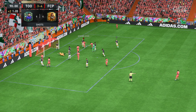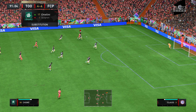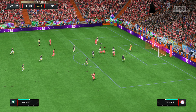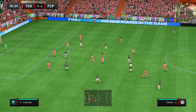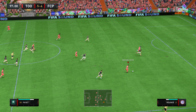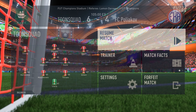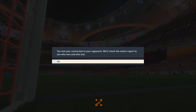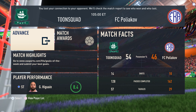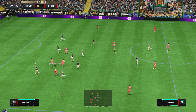Moreno gets one more opportunity but gets blocked — great defending from Koundé. We get a corner kick: Chong with a great header makes it 4-4, and it's a perfect corner from Moreno onto the head of Chong. Chong loses the ball but the ball falls to Higuaín who makes it 5-4. My opponent tries to attack — great defending from Mascherano — and we go on the counter-attack. Moreno gives the ball to Paillet, who scores and it's 6-4. My opponent leaves after that. Moreno: two goals, three assists — pretty damn crazy.